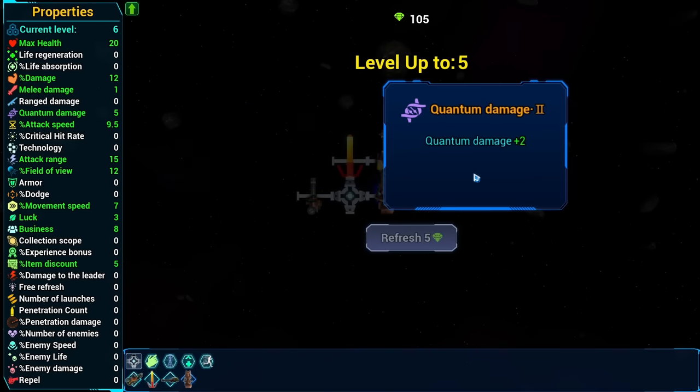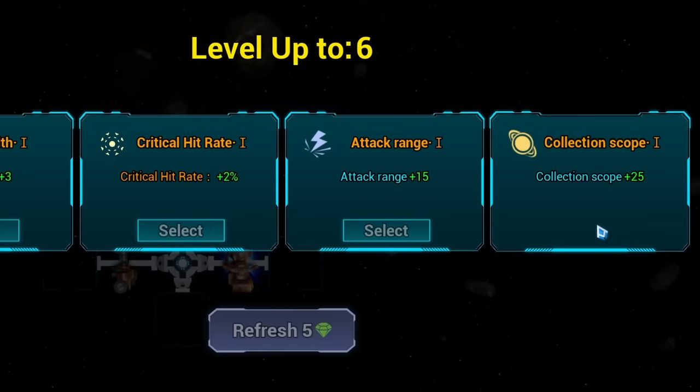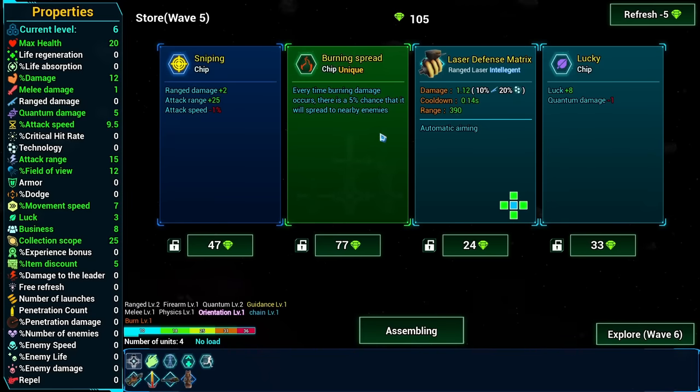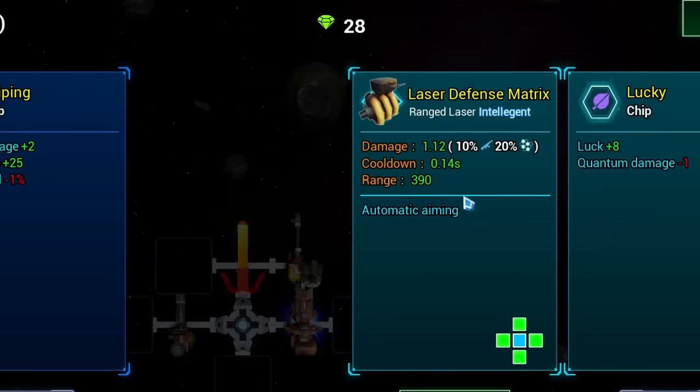Sure! And let's increase the quantum damage because that's the most of our weapons. And we can increase collection scope as well so we can collect things further away. Every time burning damage occurs there's a chance it spreads? Oh yes please! That took most of my money.